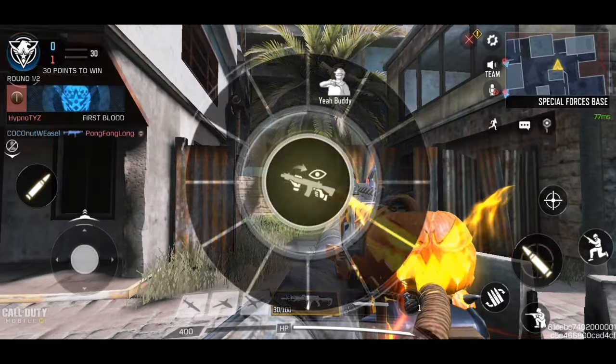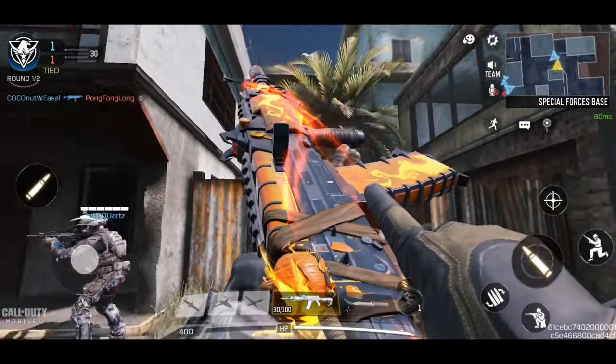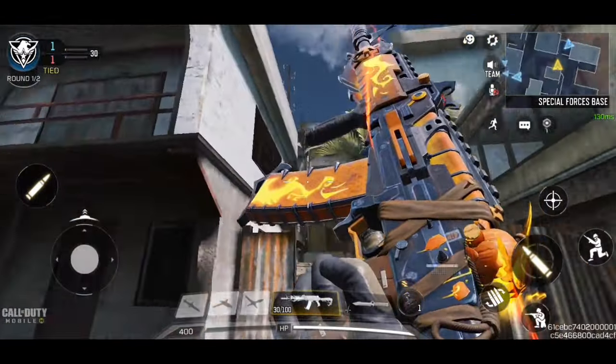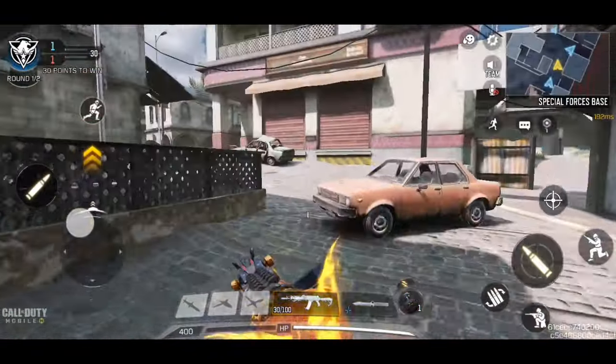Right now we're in a frontline match and as you guys can see, we have the AK-47 Pumpkin Head. It's a very, very nice looking weapon. We did get a ton of other guns, but this is one of my favorite legendary weapons. It looks very, very nice.